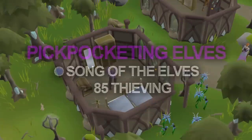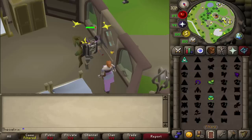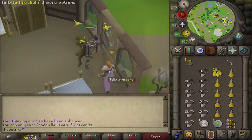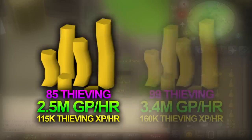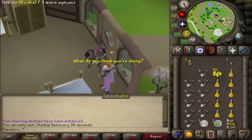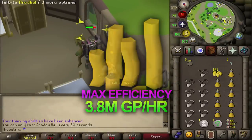At level 85 Thieving and with completion of Song of the Elves, you can pickpocket elves for huge hourly profits. Assuming you have the Hard Ardougne Diary, rogues outfit, Shadow Veil, and dodgy necklaces, you can earn 2.5 mil per hour at 85 Thieving. At 99, you'll average 3.4 mil per hour while getting 160k Thieving XP an hour, and it is possible to average 3.8 mil per hour at maximum efficiency.